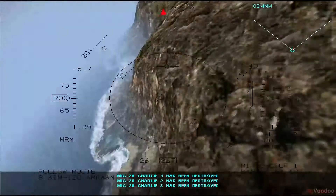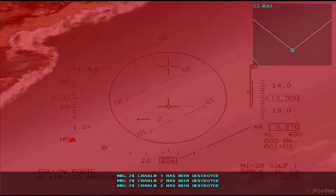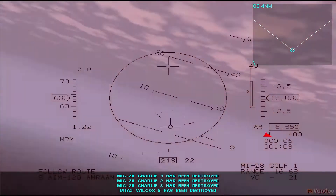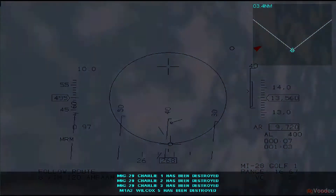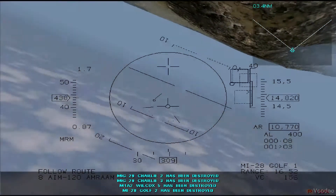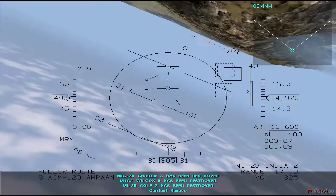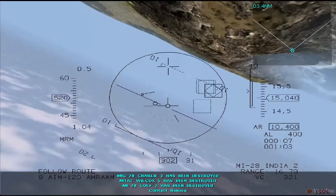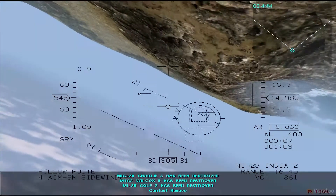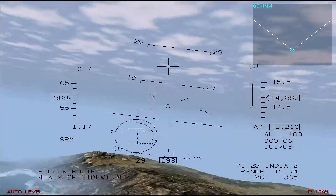First, maneuver to put the missile on your beam, approaching from the side. This will force the missile to keep maneuvering to track you, wasting its fuel and making it overcome losses in speed and altitude due to the maneuvers. Get yourself as close to your corner velocity as you can so you can make a very sharp turn when the time comes.